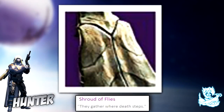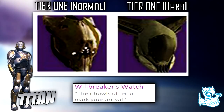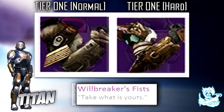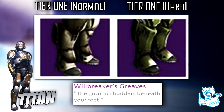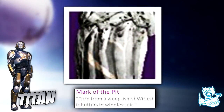The Hunter class item is an insane cape called the Shroud of Flies. Moving on to the Titan — the helmet is called Wheelbroker's Watch, the chest armor is called Wheelbroker's Resolve, the gauntlets are called Wheelbroker's Fists, the leg armor is called Wheelbroker's Greaves, and the class item is called Mark of the Pit.